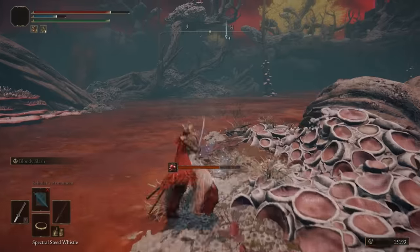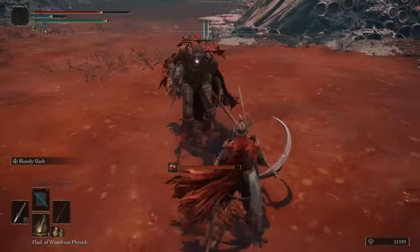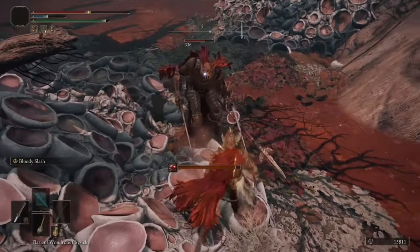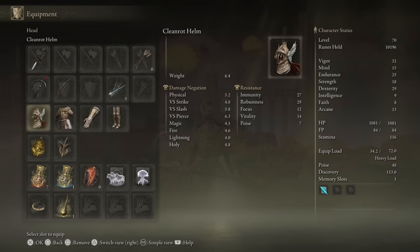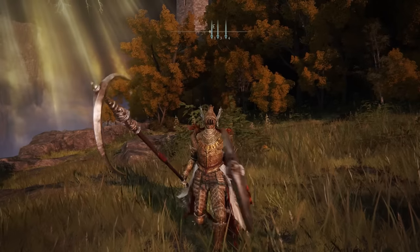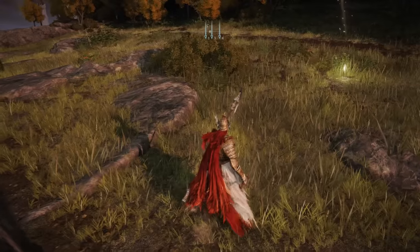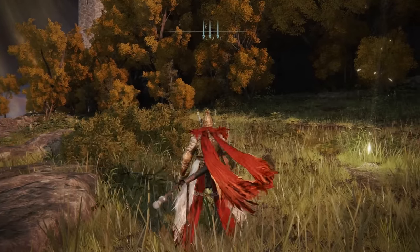It will take a while, so don't get discouraged — it took me about 45 minutes to get the full set, but it was totally worth it because, I mean, just look at this thing. It looks so freaking gorgeous. If you want to see the stats on each individual piece, it's a very heavy armor set with a ton of resistances and damage negation. So if you have enough endurance, this can be an amazing loadout right off the bat. You also get a rapier and a scythe, which make for some pretty interesting weapons early on in the game.